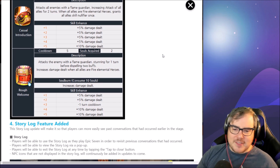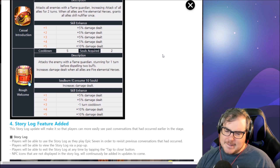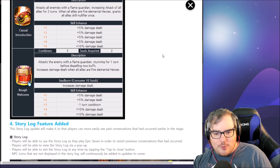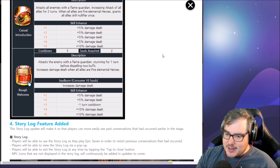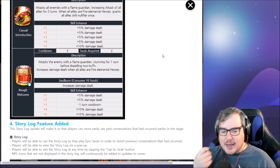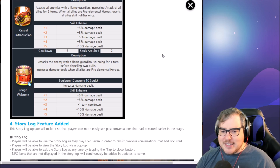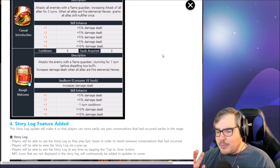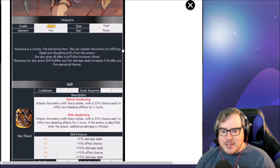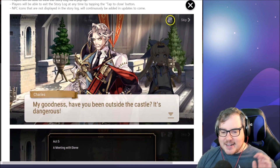One problem I find with increased attack is that so many fire units already have it — Hazel, Aramintha, Surmia, Tamarin — so it can feel redundant. Her skill three, 'Erupt Welcome,' attacks the enemy with the Flame Guardian, stunning for one turn before dispelling two buffs. The 'before' is unfortunate — it'll stun, hit immunity, accomplish nothing, then dispel the buffs. I really wish it was the other way around. It also increases damage dealt when all allies are fire elemental heroes, which I love.